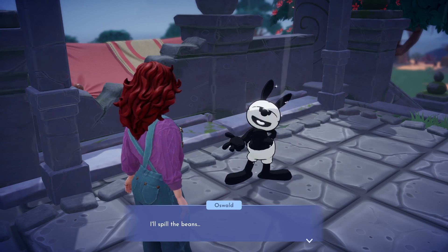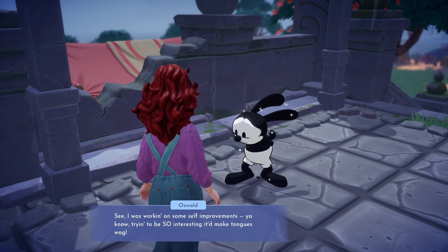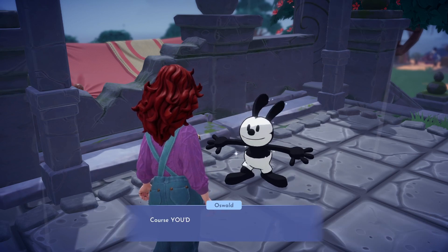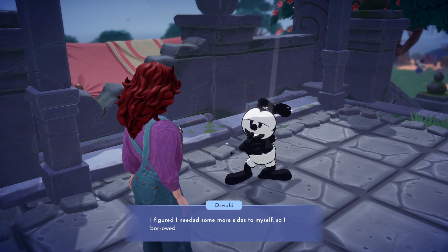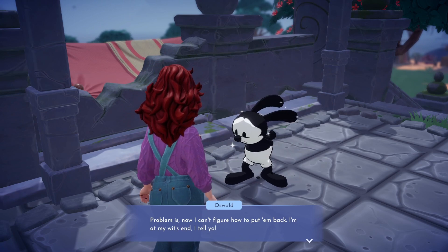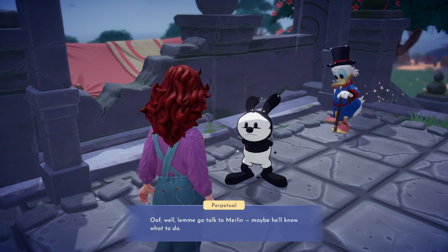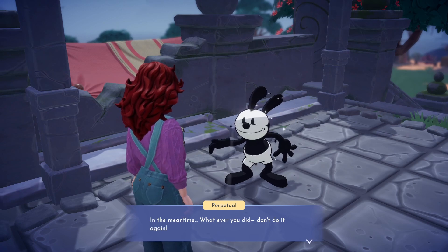Oswald was trying to make himself more interesting and thought it would be a good idea to add some dimensions to his personality by borrowing them from items around the isle. But now he's turned a bunch of items into 2D versions of themselves and he has no idea how to turn them back. We will need to chat with Merlin — hopefully the wizard will know what to do. But for now we ask Oswald to avoid turning any other objects into 2D shapes.